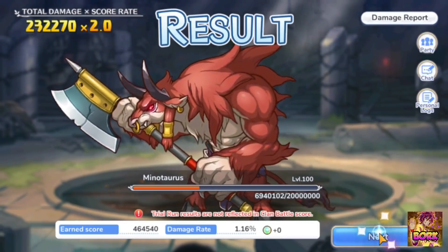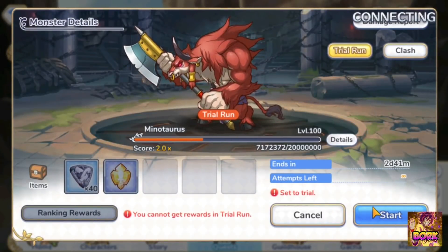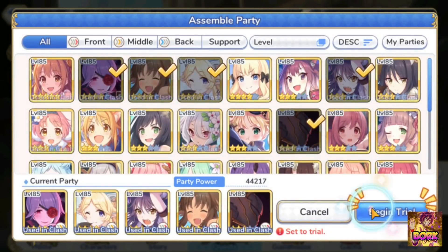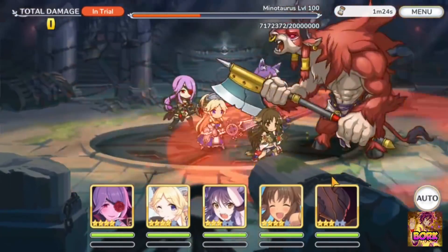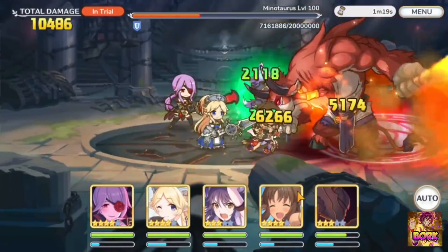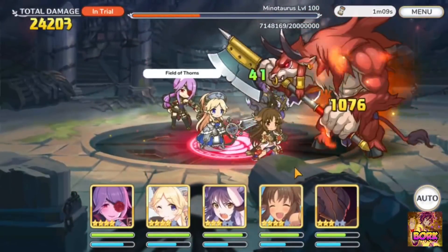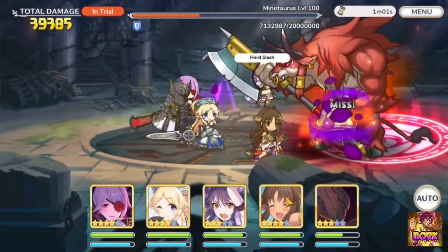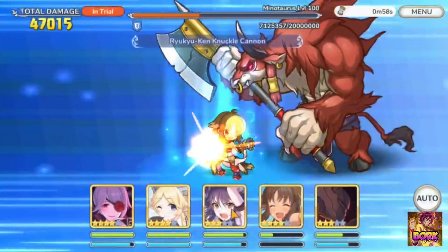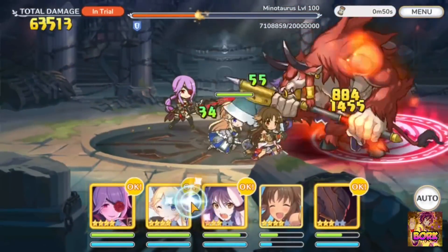We'll run it one more time to show what happens if you don't use Yukari's shields at all. Folks will die, but I want to show the timings of when Minotaur actually casts those paralyzes. Paralyze is different from stuns — they both prevent movement. The first paralyze hits at technically 1 minute and 11 seconds, but you can't block that one because Yukari's shield pretty much cannot come up. We got paralyzed there.